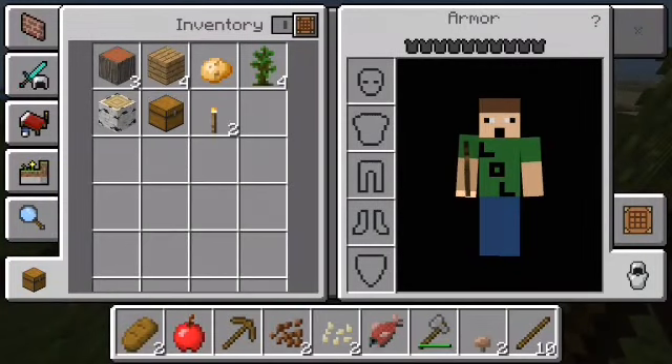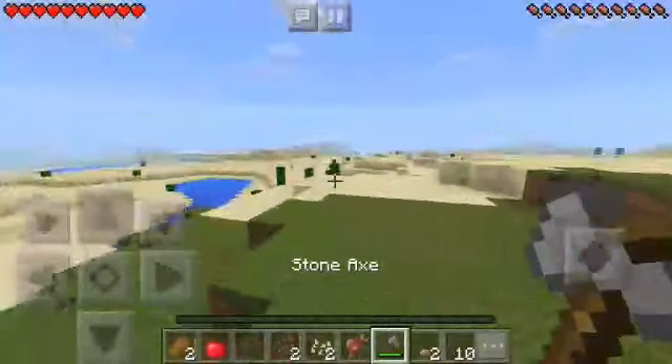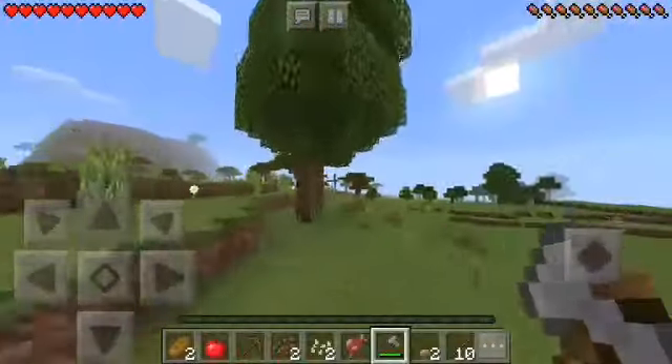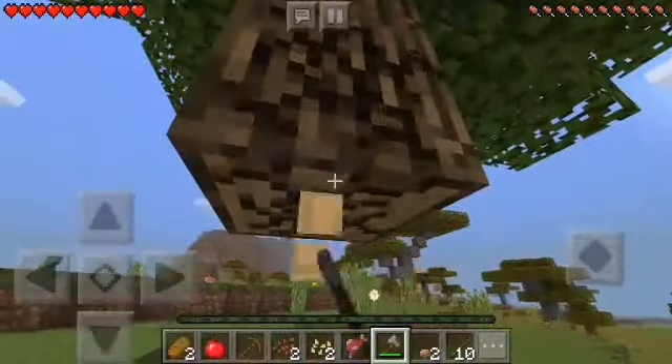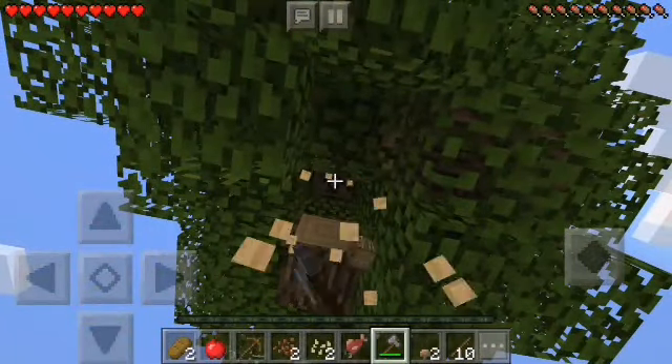Alright, let's take the chest and the torches for resources. How much wood do we have on us right now? Okay, we got some wood, we got chests, we got some saplings, we got some food as well. Let's just chop this tree down a little bit so that we can get a little bit more resources.